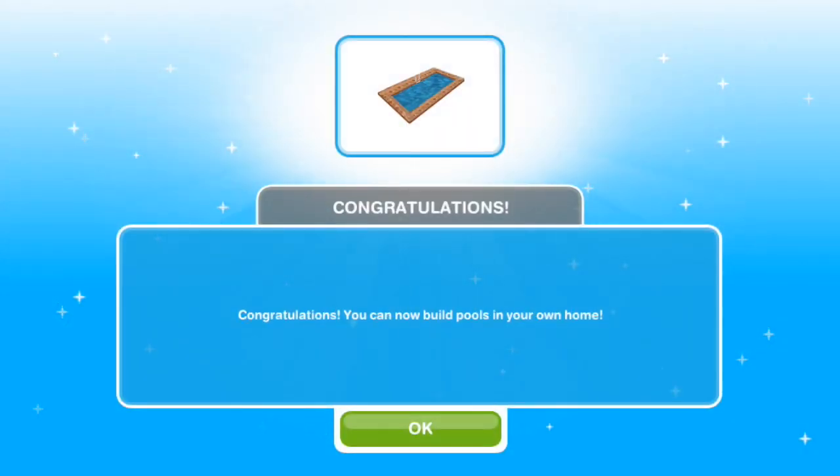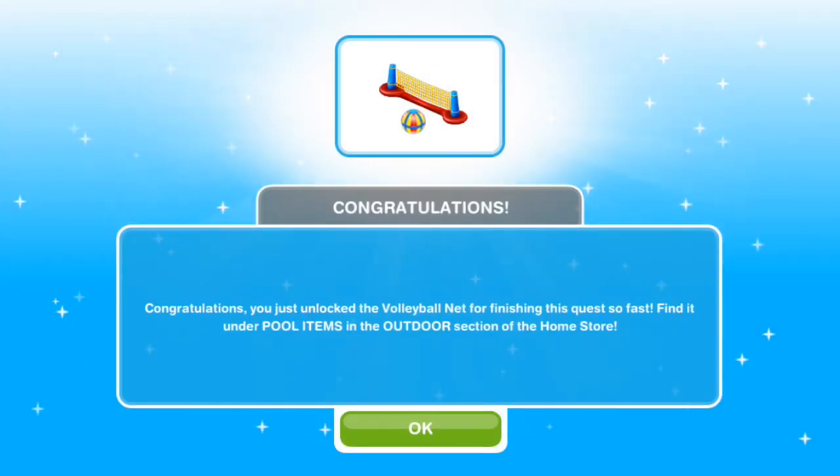Congratulations! You can now build pools in your own home. Congratulations — you just unlocked the volleyball net for finishing this quest so fast! Find it under pool items in the outdoor section of the home store.